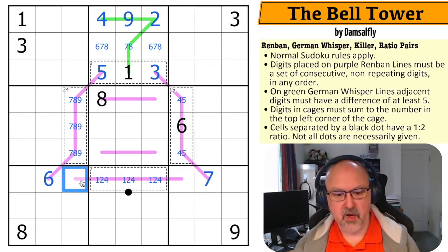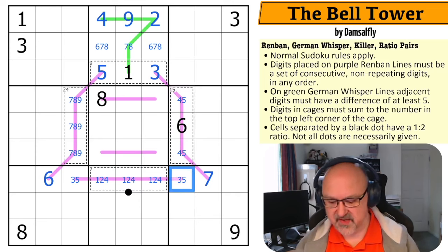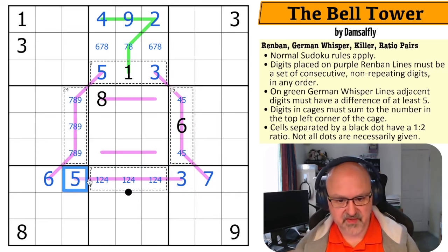This is one, two, four. This line is now a one, two, three, four, five Renban — so this is a three, five pair. There's a four, five looking down, so that becomes the three and that becomes the five.